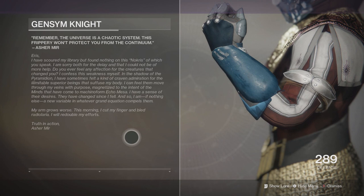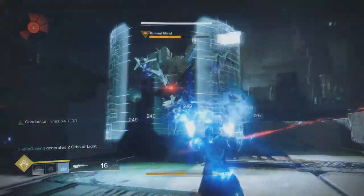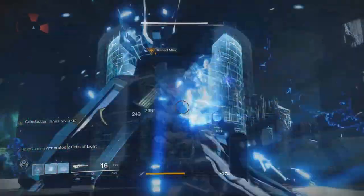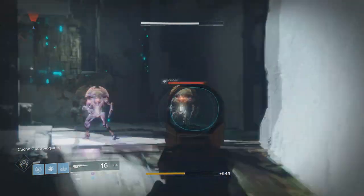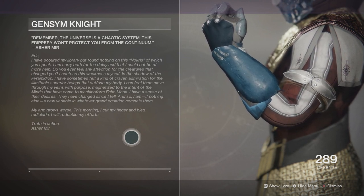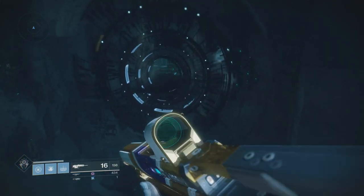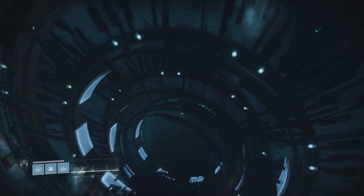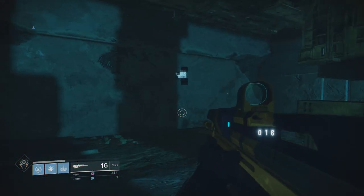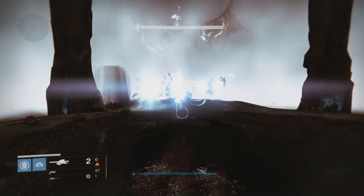Here is Asher's reply — it's extremely interesting. "Eris, I have scoured my library but found nothing on this Nokris of which you speak. I am sorry both for the delay and that I could not be of more help." Here's where it gets really interesting: "Do you ever feel any affection for the creatures that changed you? I confess this weakness myself. In the shadow of the Pyramidion, I have sometimes felt a kind of craven admiration for the illimitable superior beings that suffuse my body. I can feel them move through my veins with purpose, magnetized to the intent of the minds that have come to machine form. Echo, Messa — I have a sense of their desires. They have changed since I fell, and so I am, if nothing else, a new variable in whatever grand equation compels them. My arm grows worse — this morning I cut my finger and bled radiolaria" — which is basically Vex blood — "I will redouble my efforts. Truth in action. Asher." So we learn he is becoming more and more a part of what he is — he's literally starting to bleed like the Vex.